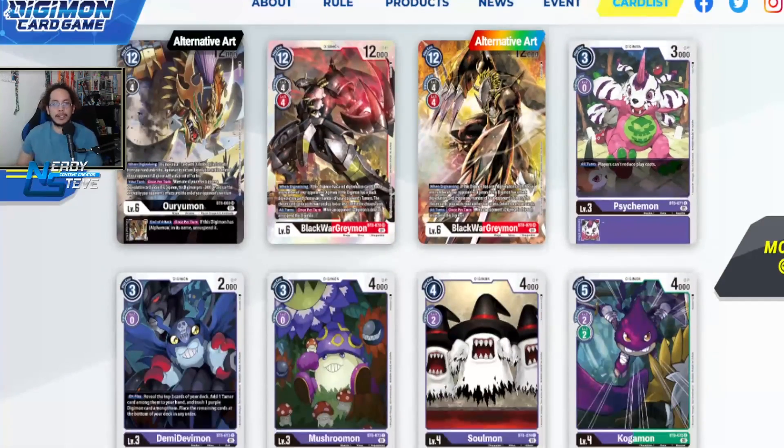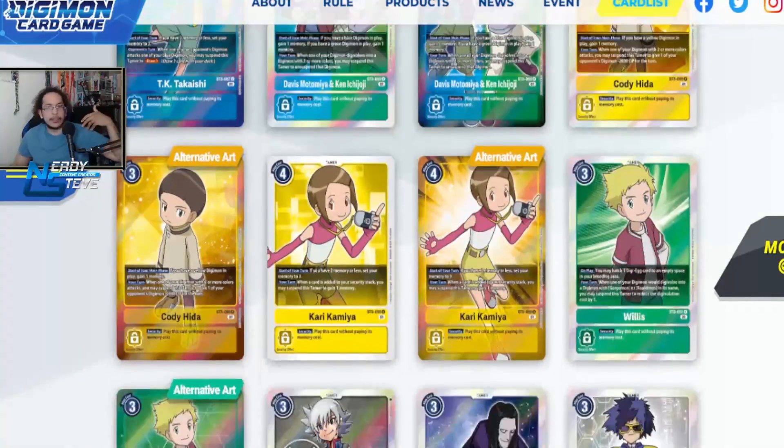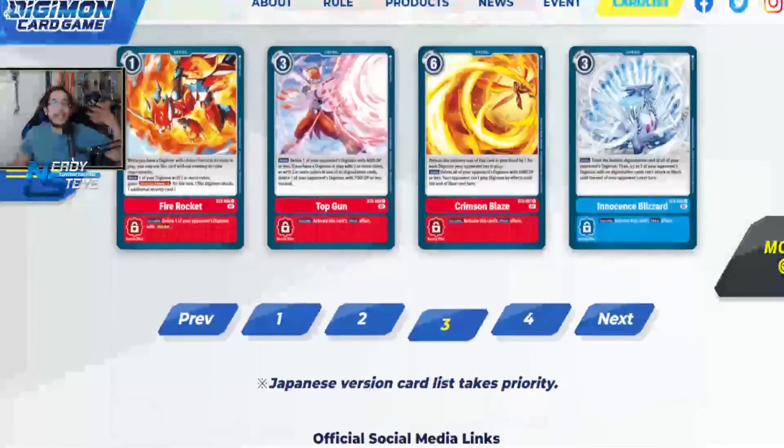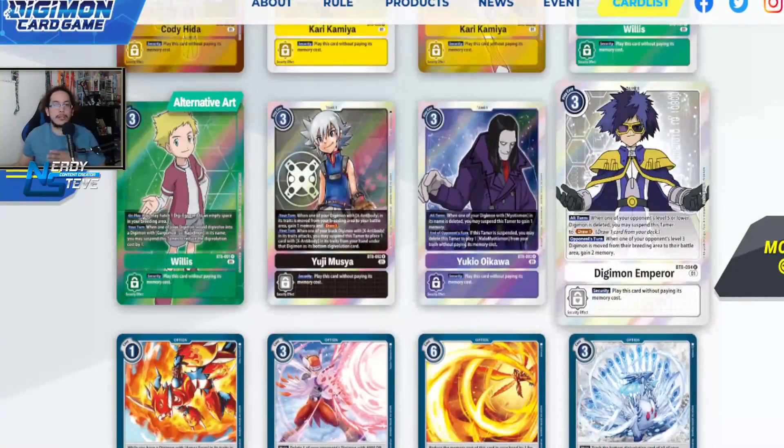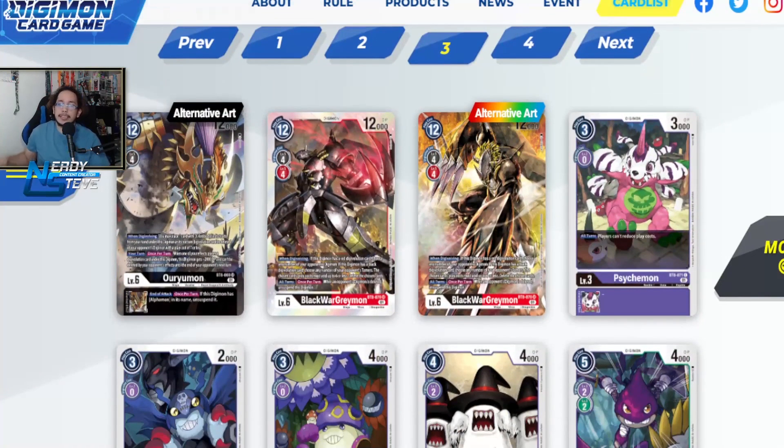That is going to be the end of the black cards. In the next video we're gonna go over the purple cards, which has some really good things, and then the last video will cover tamers and options — which will be a little bit longer, so I'm going to try to put that all together as one. Until next time guys, I hope you enjoyed — make sure to leave a like if you did, subscribe to the channel, and hit the bell to get notified when we put up a video. I'm loving this set, it's going to be super fun to play. The structure decks are not going to be fair, but it's gonna be a fun game. Have yourself a fantastic day!